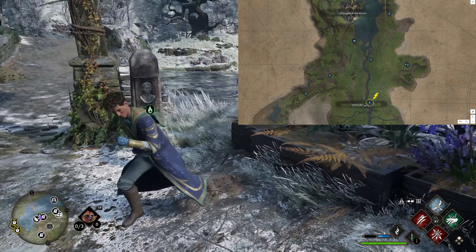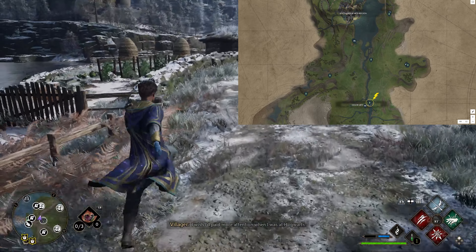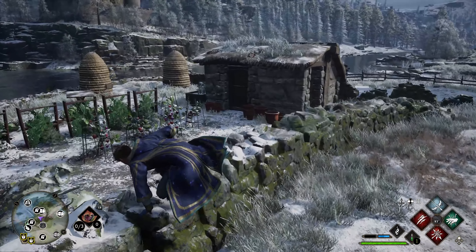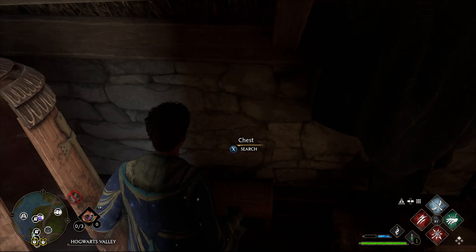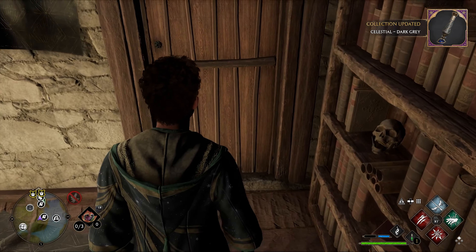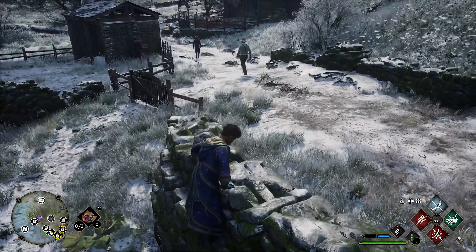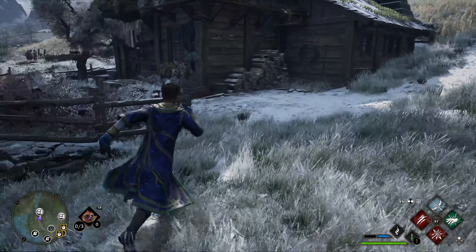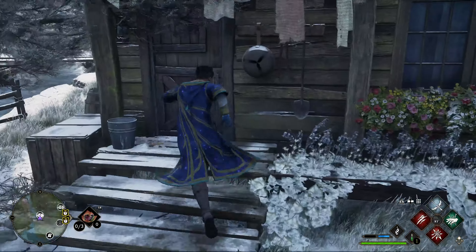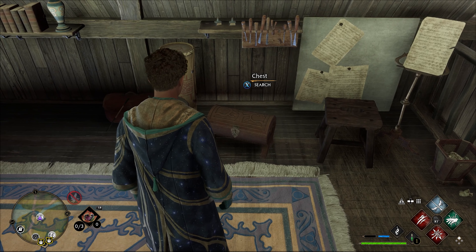The next two handle locations are at Keenbridge. At the Floo Flame, wrap around the building directly on the left — there is a garden with two beehives in it. Jump over or go through the gate, and in this lone little building directly in front of you is the first one. Grab that, come back out the door, go directly left back over the wall or through the gate. This big house right in front of us is where the second one is — unlock it, it's only Alohomora level one. Go upstairs and the next one is here on the right.